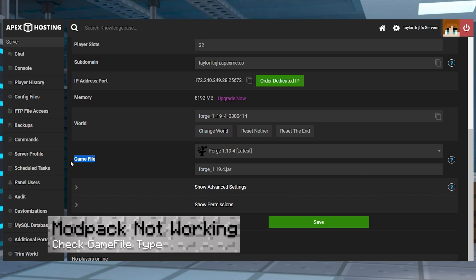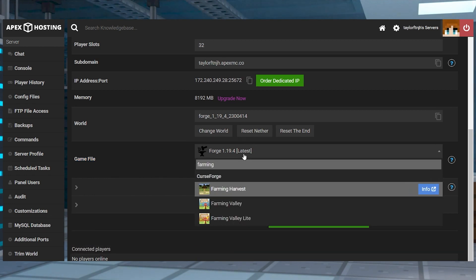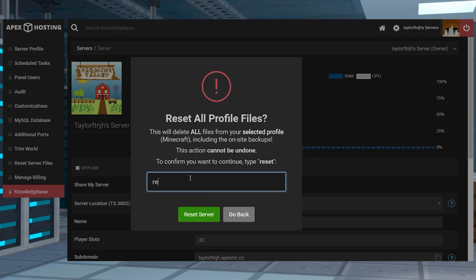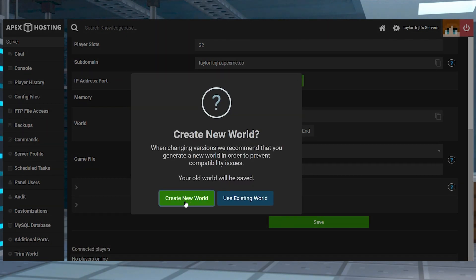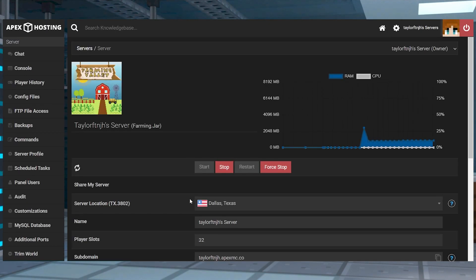In cases where the modpack isn't loading on the server, make sure you've selected the correct Farming Valley Pack in the game file section. If you're still having issues, reset the server before trying again, since this will delete any files that might not be working with the new pack. When you select the modpack in the game file area of your panel, make sure to create a new world in the following prompt. Once this is done, restart the server so the new world can generate without any further problems.